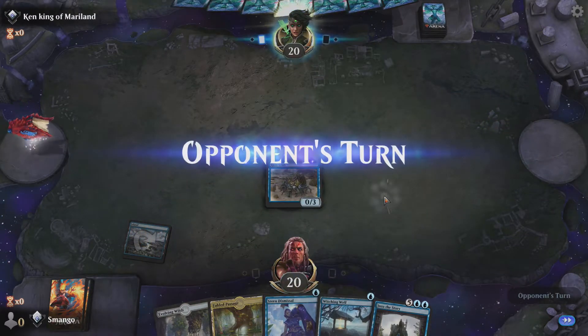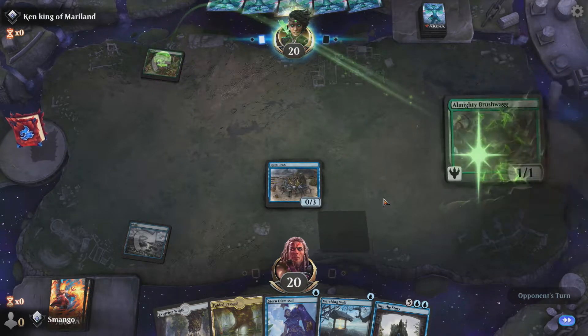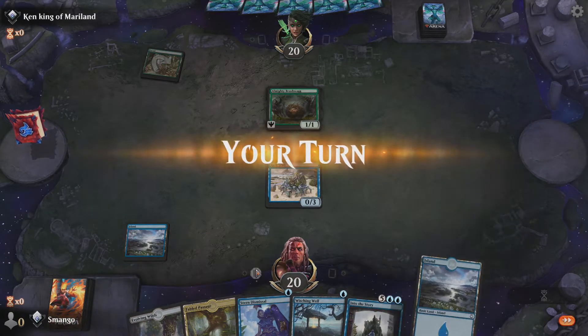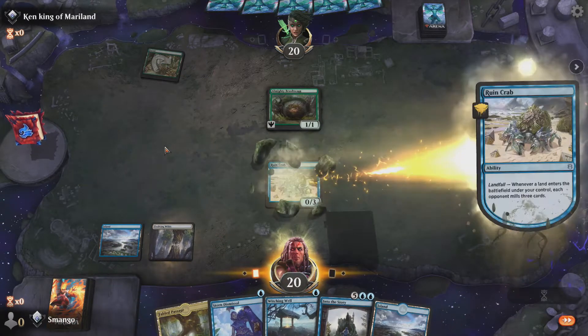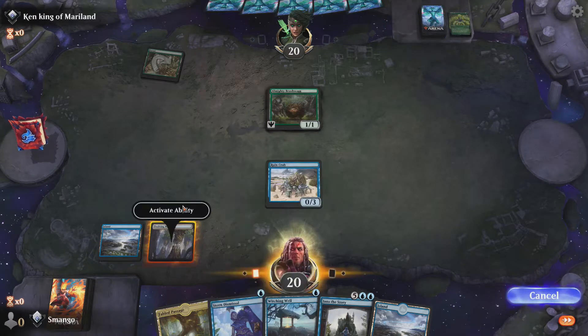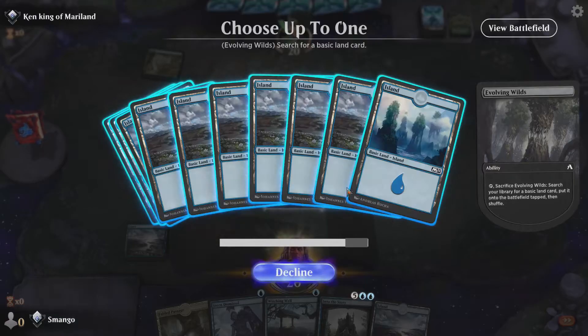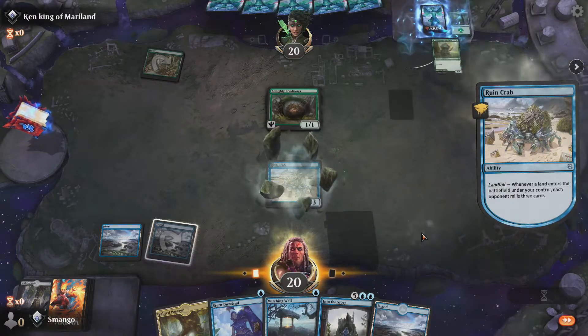It allows you to draw four cards, and if you got Tutelage with this, that's a heck of a combo. Whenever I had two Teferis's Tutelages out and played Into the Story, that's how I pulled off the huge combo and got that massive mill. It was crazy.